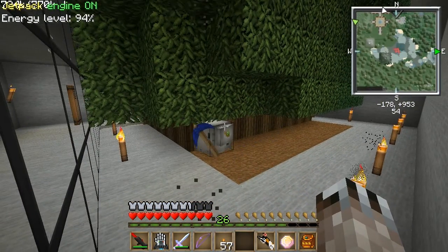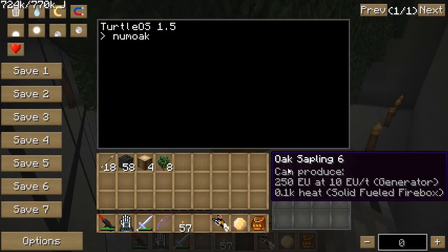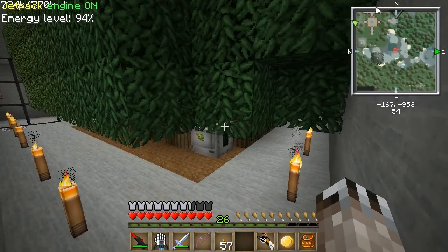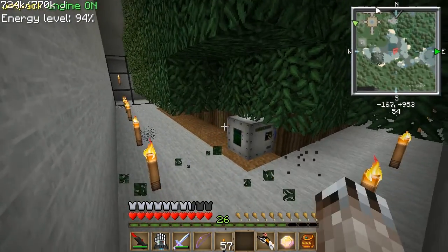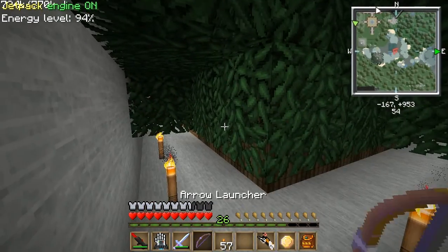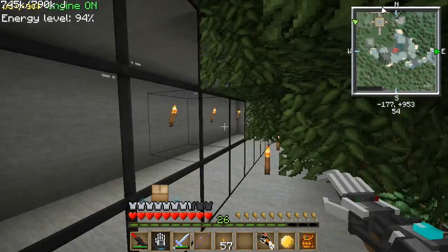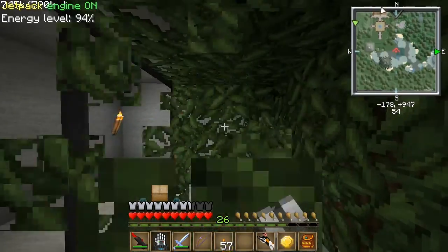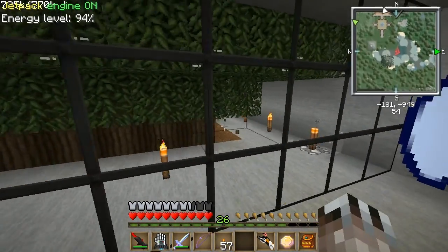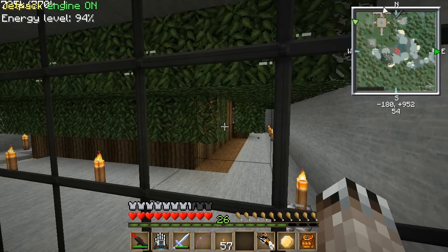After it plants the 8x8 of trees, it starts out by grabbing a stack of saplings and a stack of bone meal. By the time it's done with the 8x8, it's done consuming every single one of those. Then it actually just goes straight into digging — it doesn't need to drop anything because it has an empty inventory at that point, having used all the bone meal and all the saplings. That worked out pretty nicely.